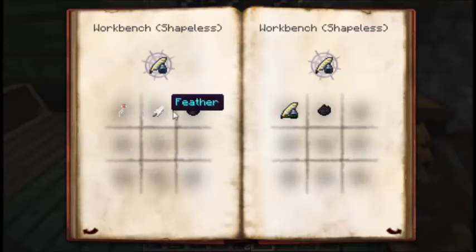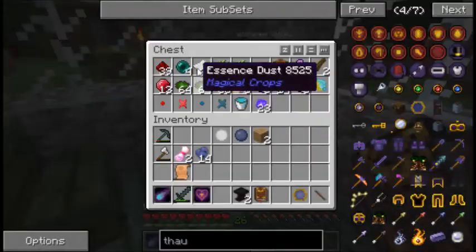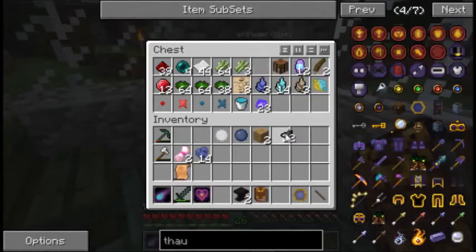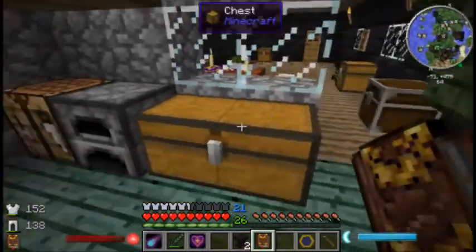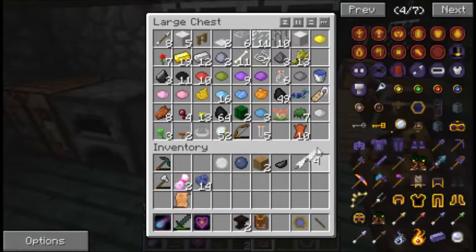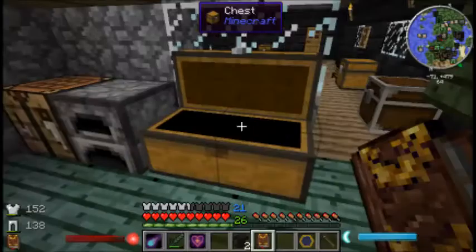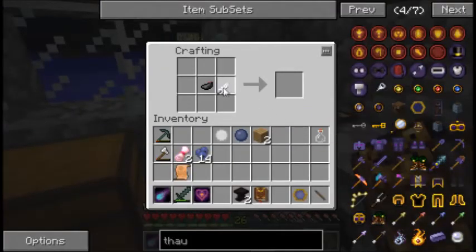So scribing tools need: a glass bottle, a feather, and ink. We can do that. So: glass bottle, ink, feather. Did we turn all our feathers into quills? Oh, there's feathers — our feathers and leather moved over here. And a glass bottle. Then... bish, bash, bosh! Yay!